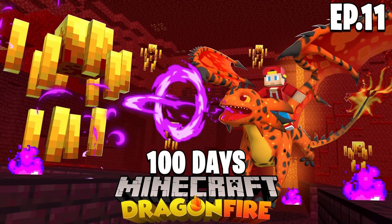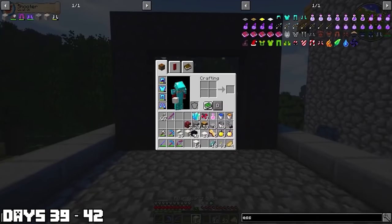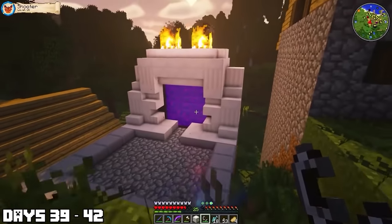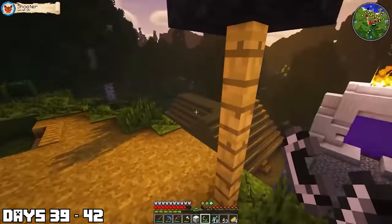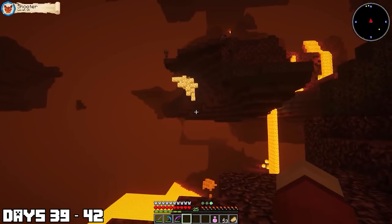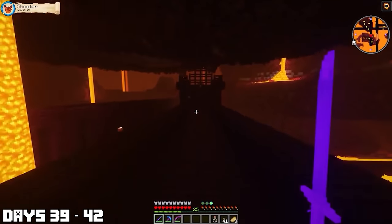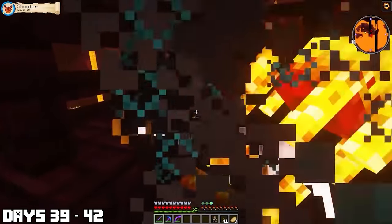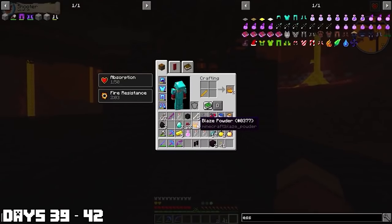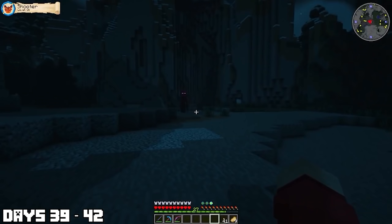I usually keep the Ender Dragon battle to the end of my 100 days video, but this time I wanted to get it done early so I had a lot of XP. I made myself a new End Portal a little closer to my home, then went to the Nether to find a fortress and get Blaze Rods. I found it pretty quickly because I have the advantage of the map and a dragon. I also had Fire Resistance potions, which helped a lot. I was able to get all the Blaze Powder I needed and get back to my base.